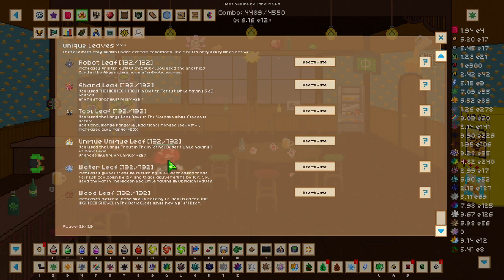The tool leaf gives an additional merge range of 5, additional merge leaves by 1, and increases blow range by 20 percent. To get the tool leaf we need to use the large leaf rake in the volcano while Flucco is active.